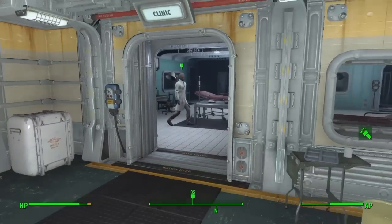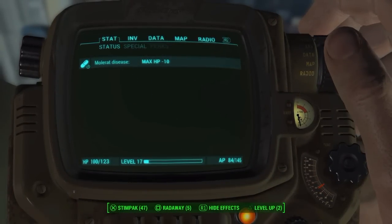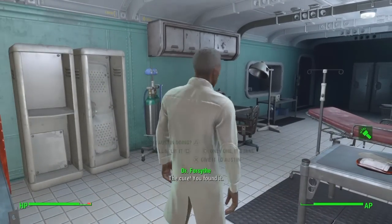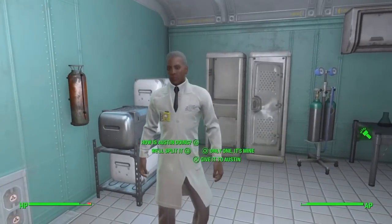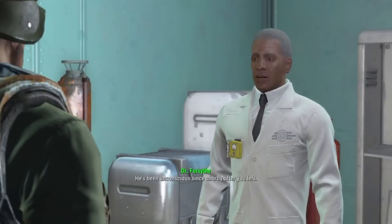Hi guys, so this is how you cure the Morat disease in the quest Hole in the Wall in Fallout 4. If you go to your stats and press R1, you will see that you have the Morat disease at the end of the quest, unless you haven't got beaten by the Morats — but that's basically impossible.